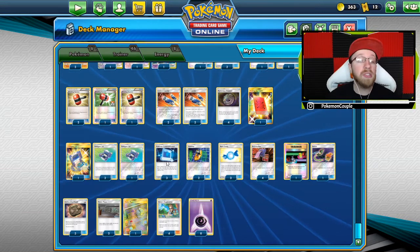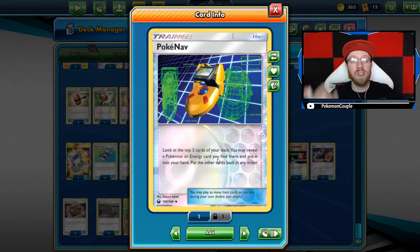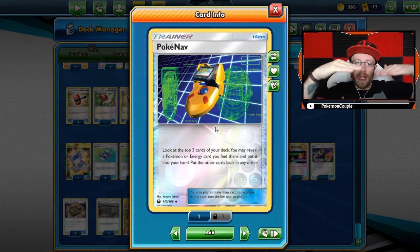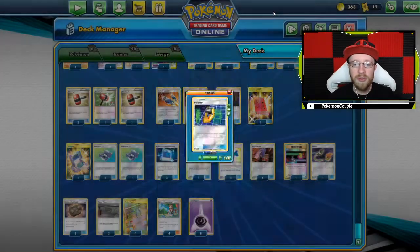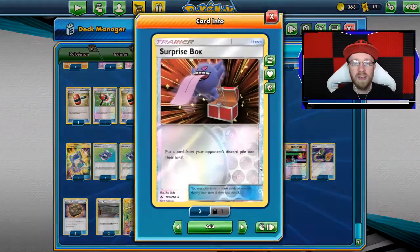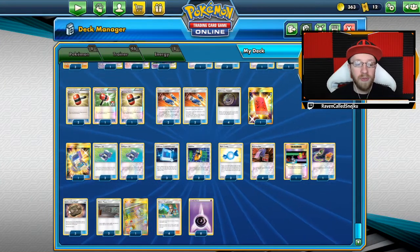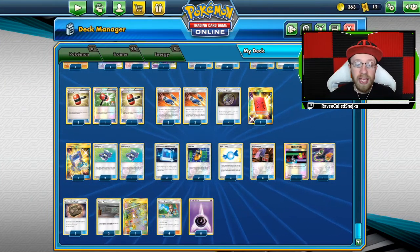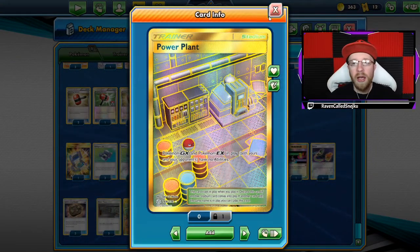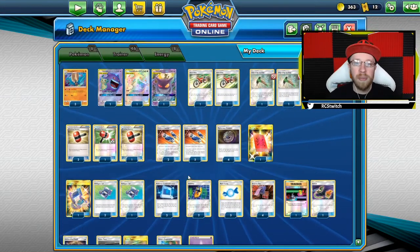Four Pokégear 3.0, three Pokémon Communications, two Poké Navs — look at the top three cards of your deck and reveal a Pokémon or energy, mainly for the energy, and you put other cards in order so you know exactly what you're gonna draw. Three Rare Candies for the Omastar, four Surprise Boxes to give items to your opponent's hand, two Switches, three Unidentified Fossils, and three Power Plants — something that works against Keldeo — my main problem. Finally, four Green's Explorations and eight Psychic-type energies.